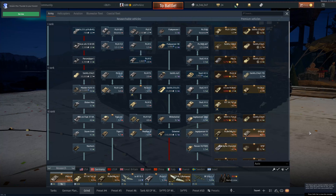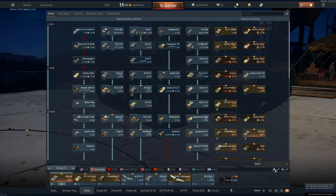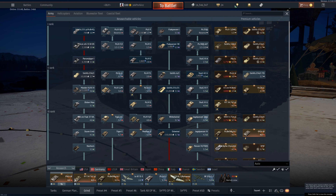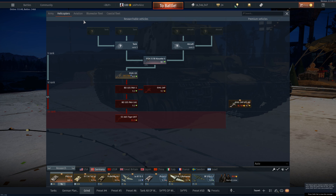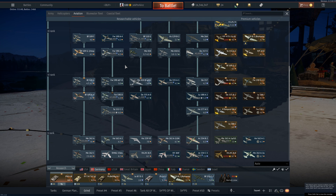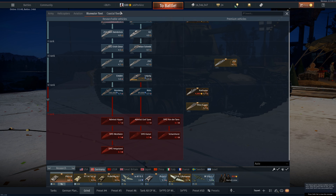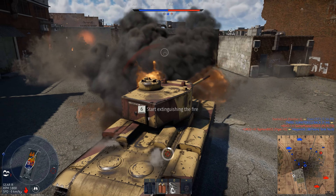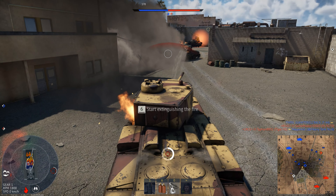In War Thunder, how it works is you go and start a tech tree — whether it be aviation, vehicles, or ships — and it has tiers. As you progress through each tier you have to unlock a certain amount of vehicles, and as you unlock enough vehicles the next tier unlocks. They also have a battle rating system: it's a plus-one minus-one system, so if something has a battle rating of 4.0 it will see vehicles up to 5.0 and down to 3.0. That's typically your matchmaking bracket.